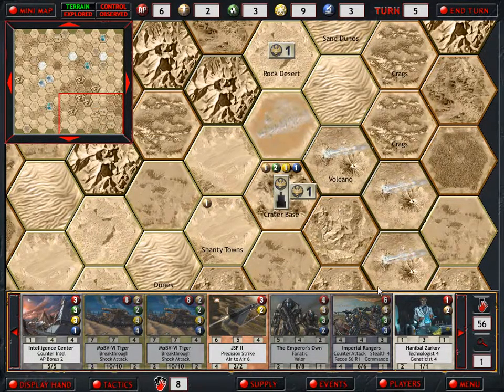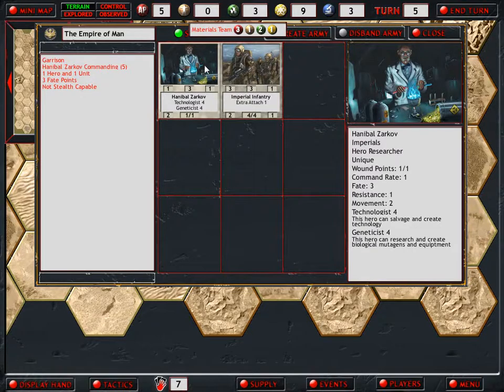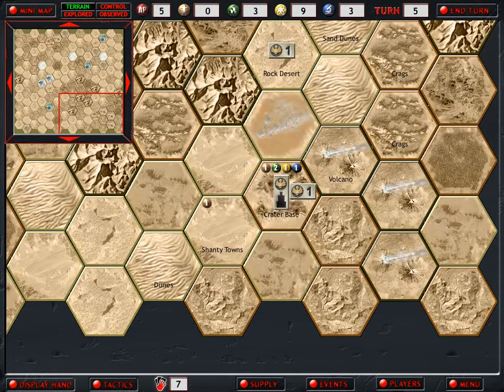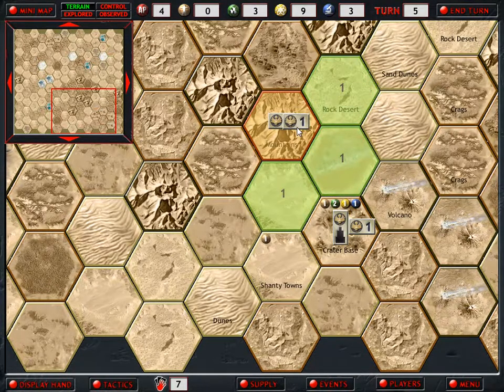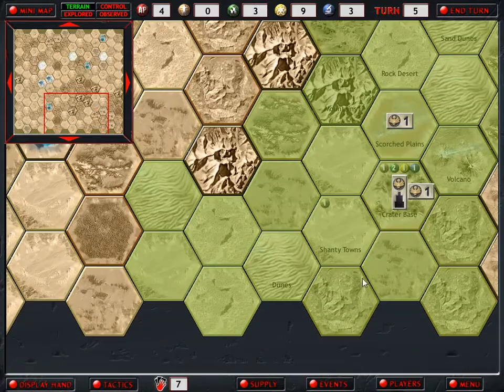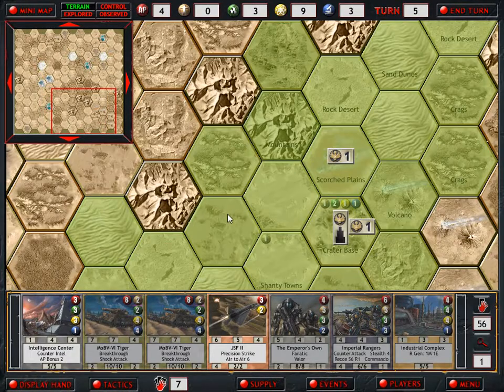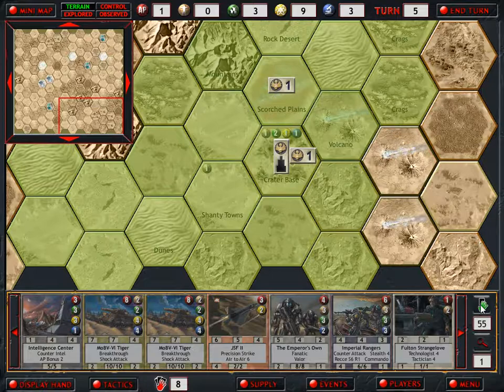Going last again. We immediately deploy Hannibal Zarkov. He will just have to sit here at the moment - we can't build a Materials Team until next turn because we need one Human Resource to build such. Let's use Dust Recon and hit this Mountain Range here. Not detecting anything. So this is really bad - if we don't have any other tiles that give us starting resources, we're going to struggle. We draw a card - Fulton Strange Glove - and end our turn.